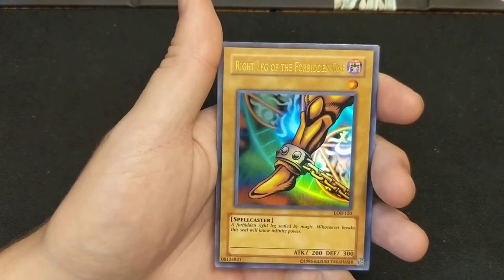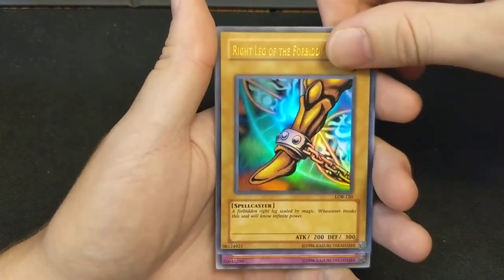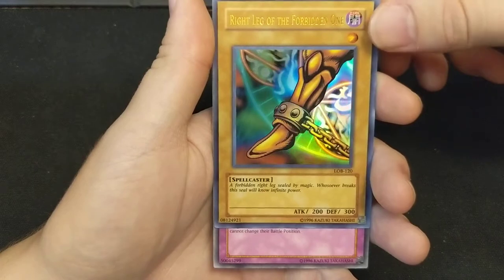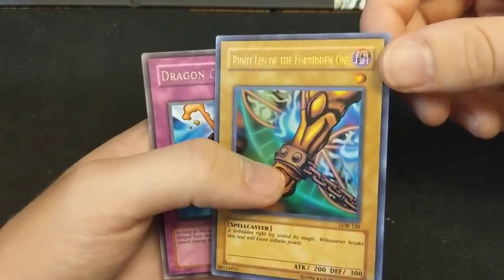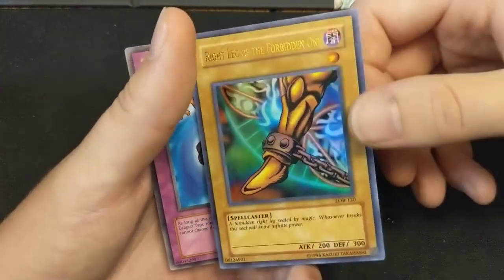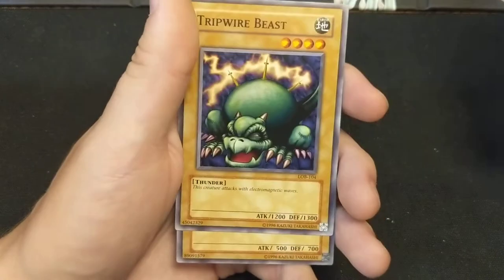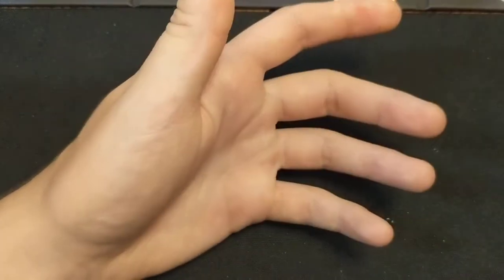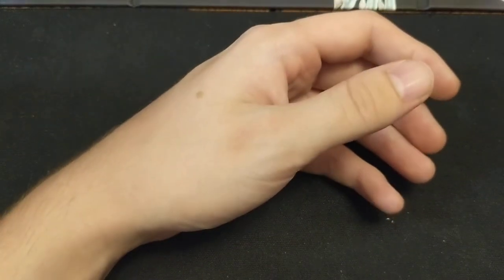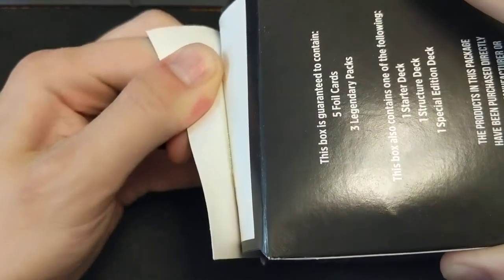Holy crap — it's just a right leg but it's a leg! That's one of the chase cards in Legend of Blue Eyes — definitely the pieces of Exodia. I was talking so much crap about these special editions and then we pull a Right Leg of the Forbidden One. Wow. Okay, let's get into our second box and try to stay positive.